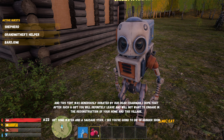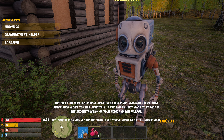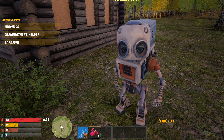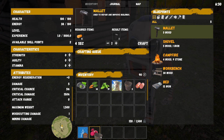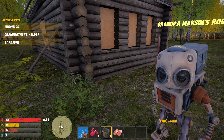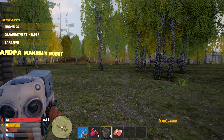Okay, that's it — you just came here to say nothing? 'This tent was generously donated by our dear chairman. I hope that after such a gift you will leave and not want to engage in rebuilding your home.' Get some water and a sausage stick — oh, where? Thank you, that's water!